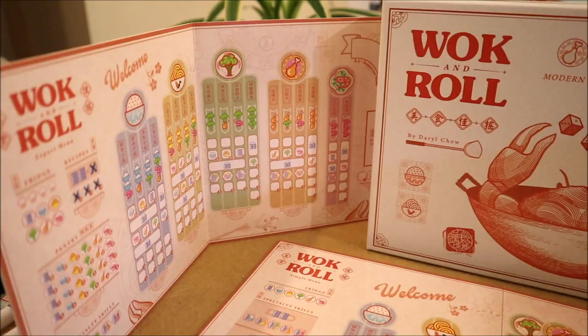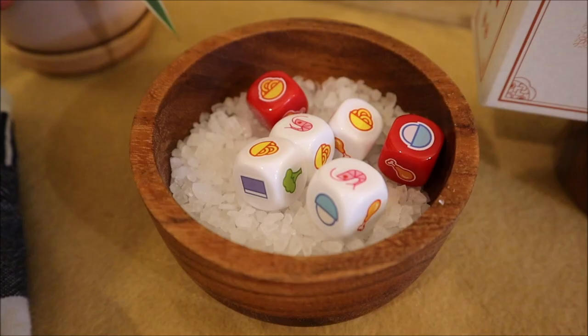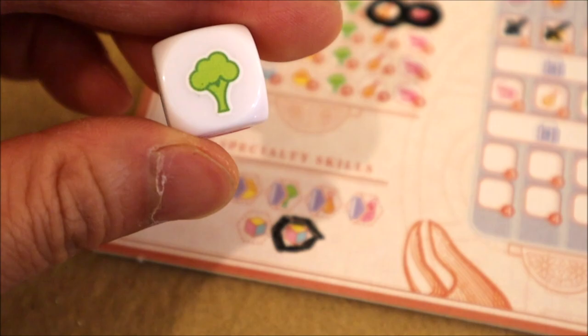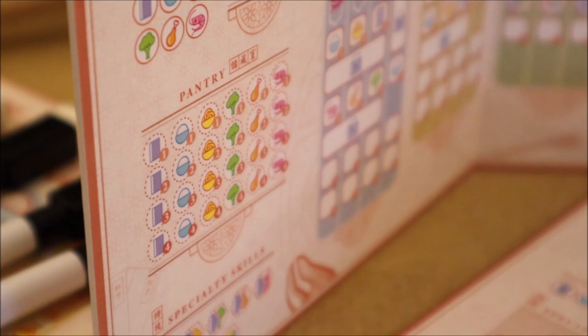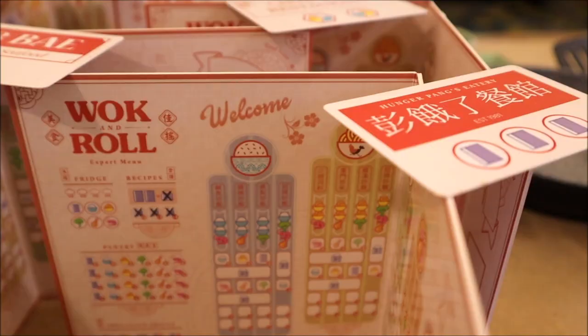Once the head chef has served up the ingredients, the players use the ingredients rolled on the dice to craft dishes outlined on the Wok and Roll menu. There is a twist though — only the head chef may use the icons shown on the red dice, while the other players have to make do with whatever is on the white dice. This creates an interesting tension where you start throwing salt at the other players, because the head chef decides the ingredient combo each round and will try to skew the dice results in their favor.